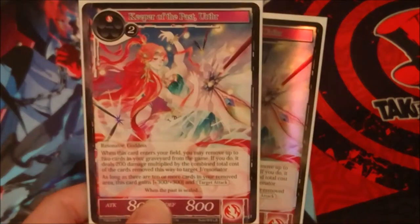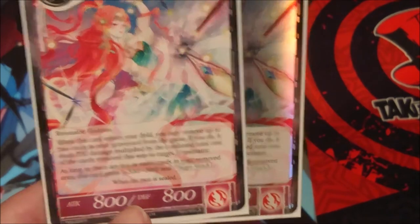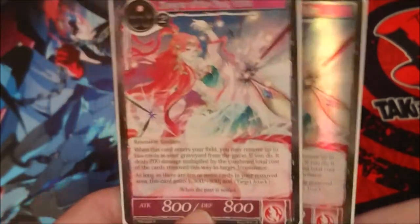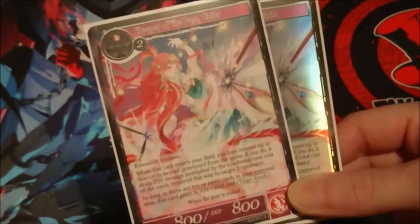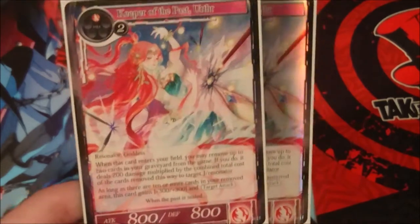Last for resonators we have two copies of Keeper of Time — a three cost 800/800 resonator costing one fire and two colorless. When it enters your field you may remove up to two cards from your graveyard; if you do, it deals 200 damage multiplied by the combined cost of the removed cards to target J or resonator. As long as there are 10 or more cards in your removed area it gains 300 damage. I'm only running two because it's quite expensive and our spells have no remnant, so they just sit in the graveyard doing nothing — this gets some use out of them.